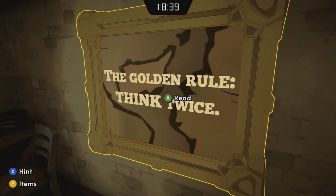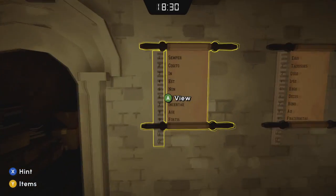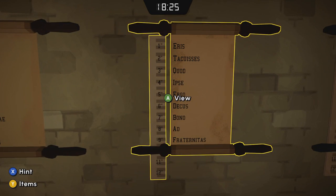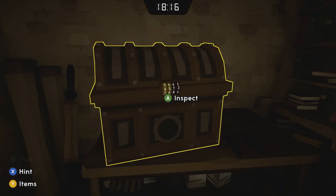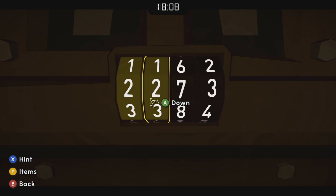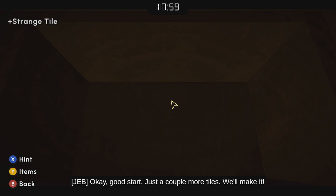Grab the handle and the hourglass out of there. On the wall there it said 'think twice,' and then it gives you a little Latin expression. You're going to look at the Latin word for 'think,' which is equivalent to two, and then you're going to look at 'ergo sum,' which is five and seven. So 'think twice' gives you two, two, five, seven.